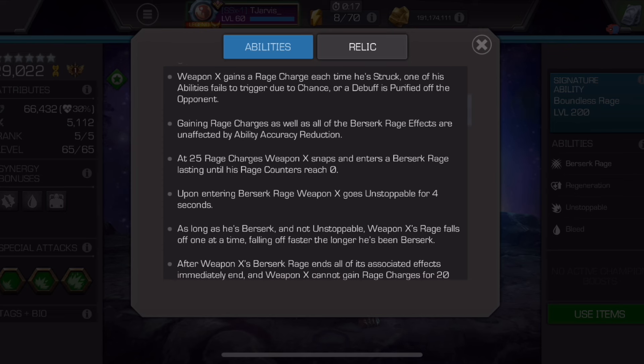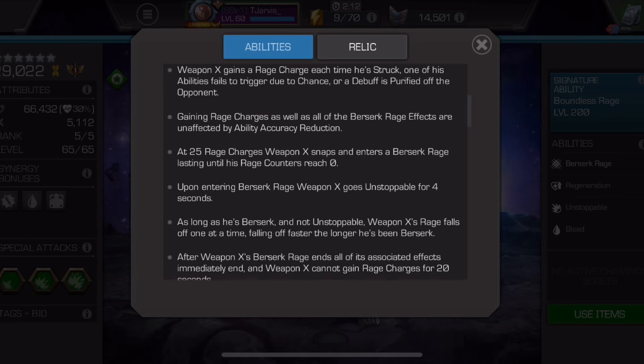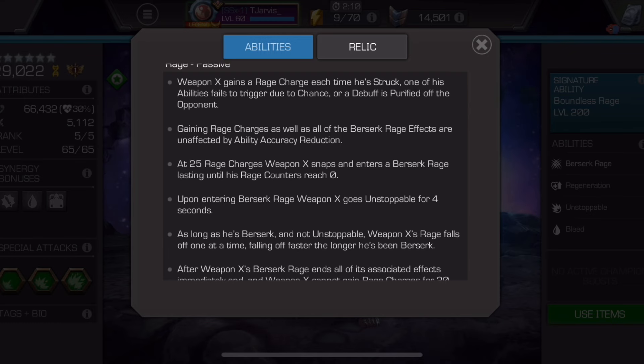Gaining rage charges, as well as all Berserk rage effects, are unaffected by ability accuracy reduction. That's very nice if you're in a sticky situation in Battlegrounds and have to fight a Domino, or if you have a Disorient, Concussion, or a node passively reducing your ability accuracy. However, against Domino he'll still take Crit Fail damage, because it is chance-based when he gains charges on hit.